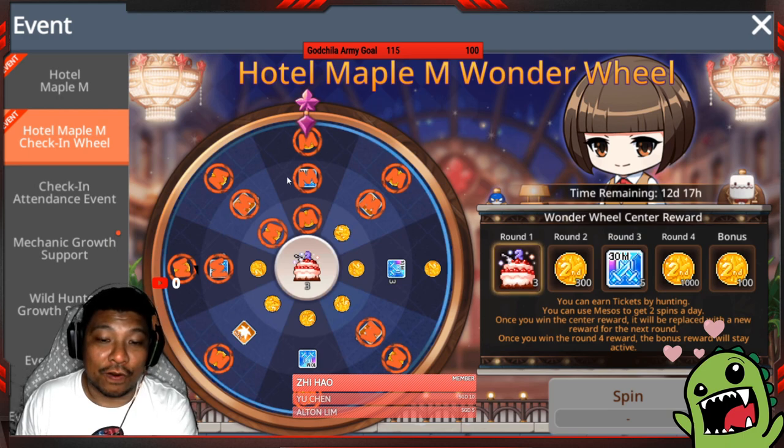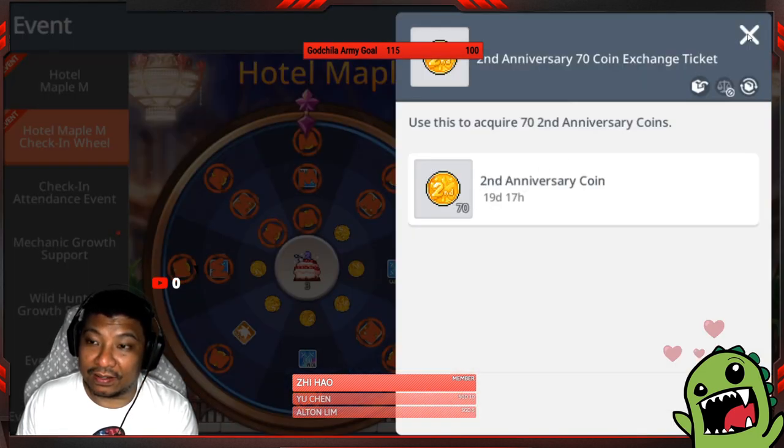Anyone looking for rank up stones definitely needs to do this event. Now in the mid-range tier, the one-cut event is over, but for this event you can get five tickets a day plus two million meso to roll seven times in total on the Hotel Maple Wonder Wheel. Every time you roll you take one spot, and when you get three consecutive spots and land on the fourth you collect the anniversary cake, completing one round.